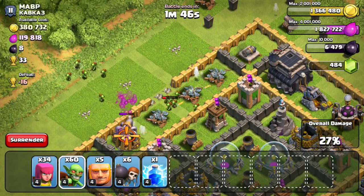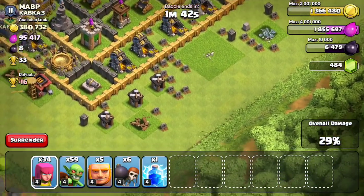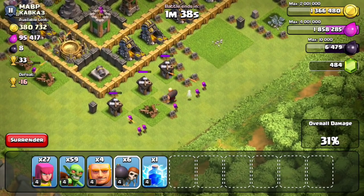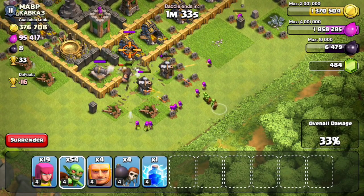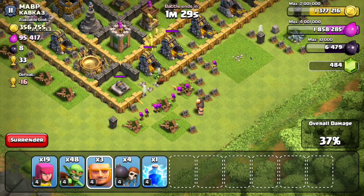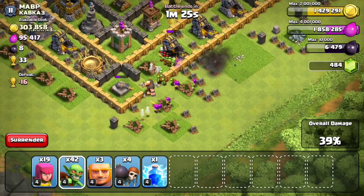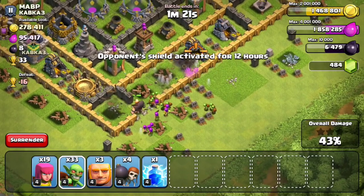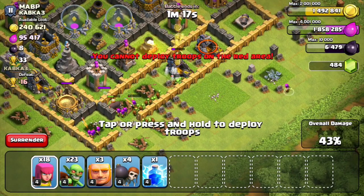Elixir pumps are going down. I don't want to waste too many Goblins because I'm more focused on the gold, and where the real money is, is definitely on the bottom right. Giants going down, dropping those two Wall Breakers which will make their way in fine, and I'm dropping my Goblins right after that, hoping they don't get taken apart systematically by those Mortars. I'm not going to drop all my Goblins at the same time, and slowly but surely we'll make our way to those level 12 and that one level 11 gold mine.